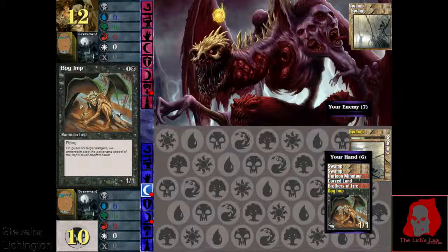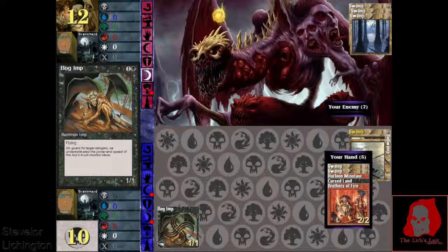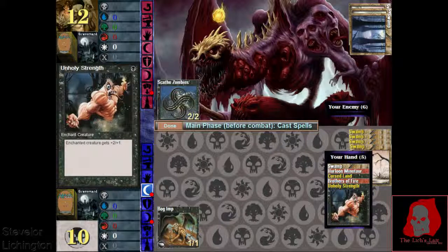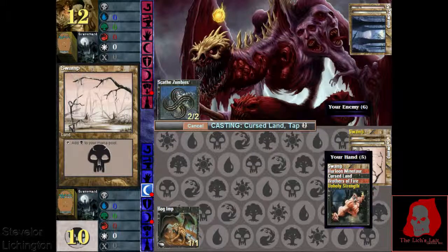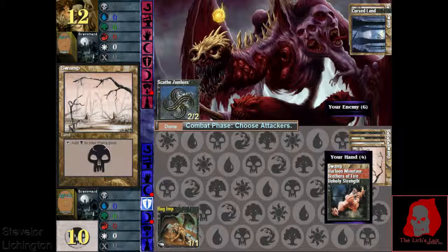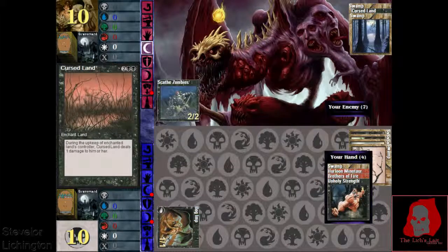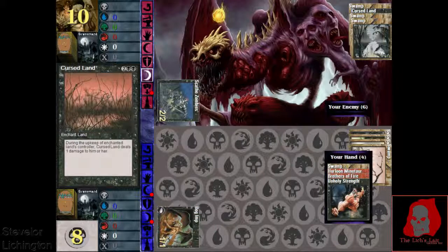Nice Bog Imp to lead things off here. Came out late but still pretty useful. Pronate stopped at 3 though — probably a Scathe Zombie. Let's attack with the Bog Imp. At this point we're just trading damage with each other. It'll be a lot better next turn when we play our Unholy Strength on the Bog Imp. Hopefully our opponent doesn't have a flyer.